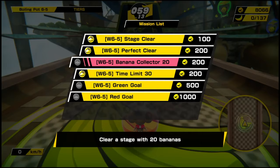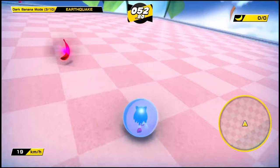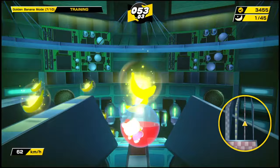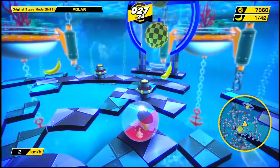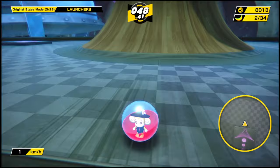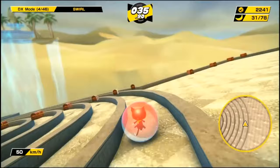You get the currency by completing missions, like clearing your best time, collecting a certain amount of bananas, and clearing goals. Reverse mode is exactly how it sounds — the same levels but reversed, and it can be challenging. In Dark Banana mode you need to avoid every banana or it's game over. The opposite happens in Golden Banana mode, where you need to collect every banana under the time limit. Original mode has the original layout from the Super Monkey Ball games — harder levels. Oh god, the Launchers are back.